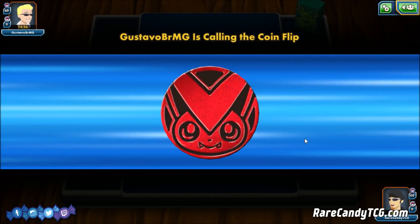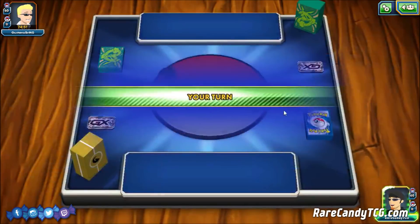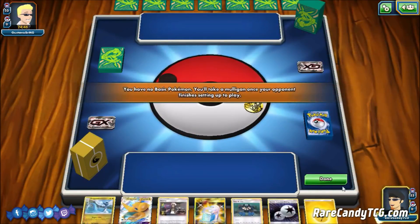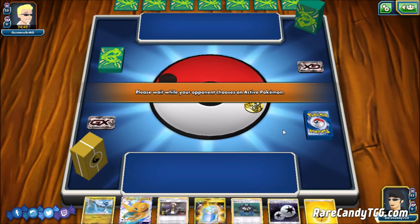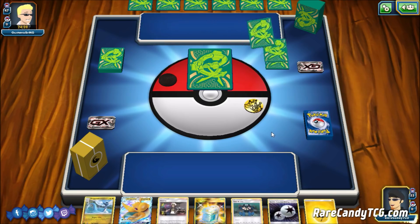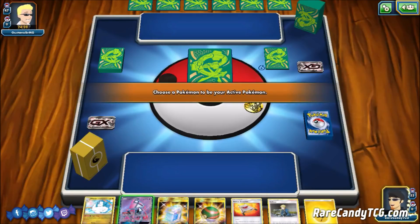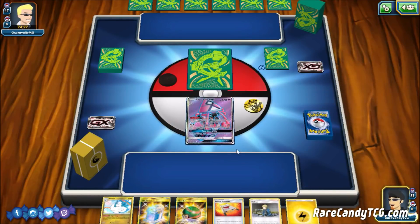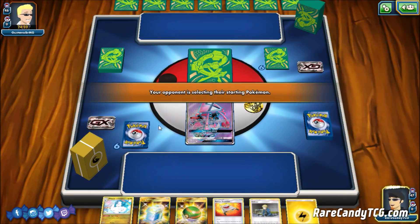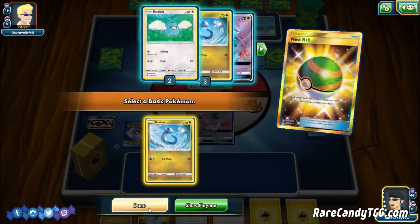We found ourselves a game and we're going to win the coin flip — definitely good with an evolution-based deck like this. We can try to get set up a bit quicker and get those basics down before they start getting knocked out. We see some Rayquaza-themed sleeves, so I'm curious if this is going to be Vicar Ray. Dragonite should do decent against two-shot-type decks, but against decks that can knock us out in one hit we might be in some trouble.